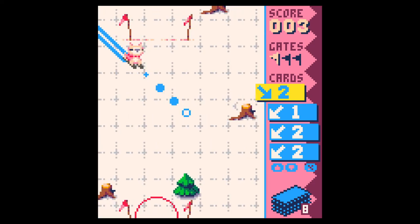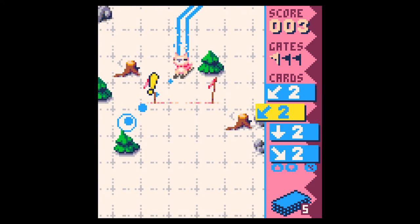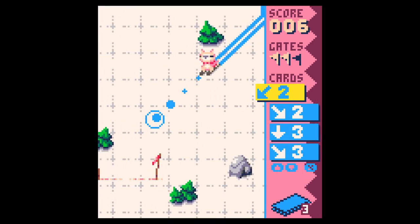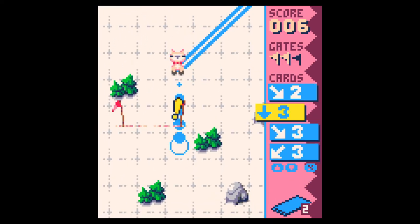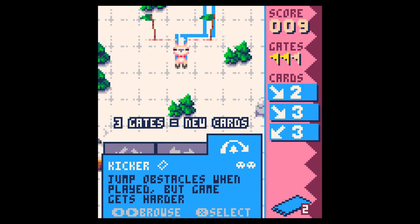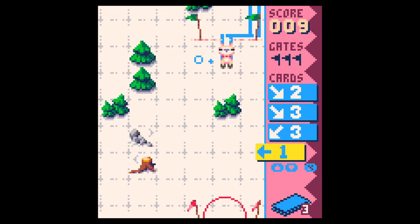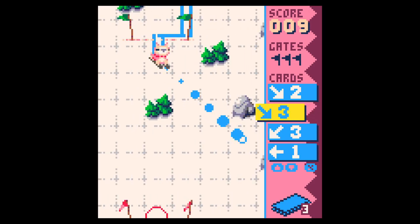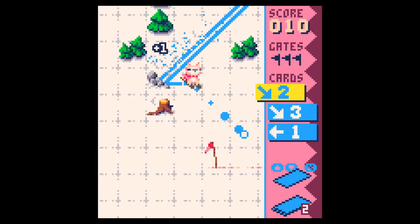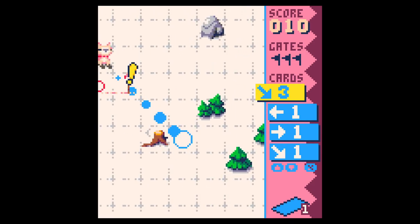I honestly don't even remember going through a gate yet, but I've got the points to show for it. There's one — but obviously two. Oh, there we go. Nice — give me a new set. Let me get the strafe back. I only got like the single strafe cards, which is kind of a bummer — like one to the left or one to the right.